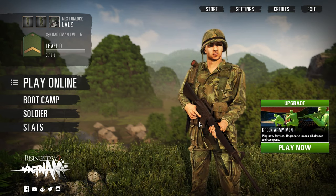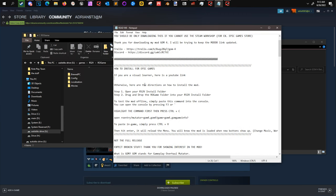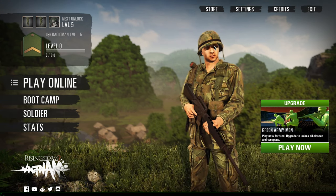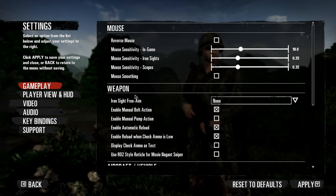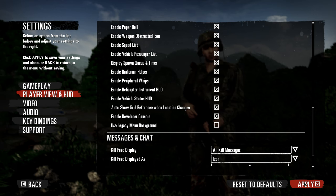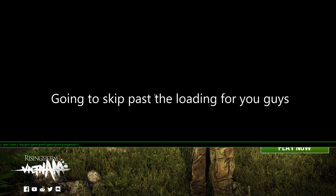So how do we test if it's working? Open the text file I supplied, highlight it, hit Ctrl+C to copy. Then go in-game. You can either hit F3 which opens the console, or if you want something like Counter-Strike, go to Player View and HUD, then turn on Enable Developer Console and hit apply. Then hit the grave key, hit Ctrl+V to paste the address, and hit Enter.